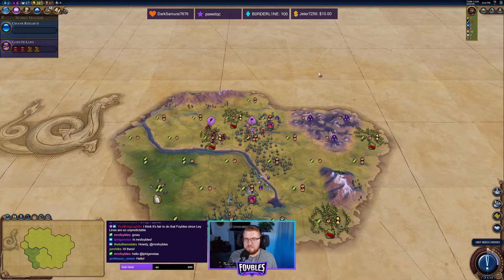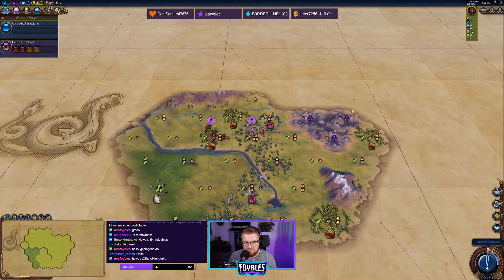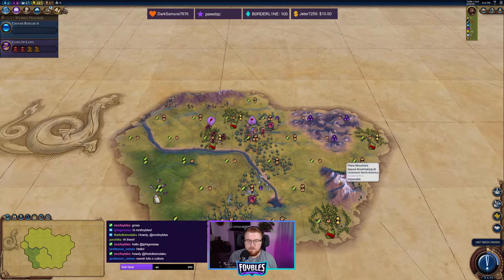We've got ourselves a nice little wonder start here with Gobustan, the mud volcanoes — very fun. We've also got some nice luxuries with silk and about 11 hills. Keep in mind we're on a Seven Seas map minus one player. We've got a nice river start, some mountains, and here's my plan.